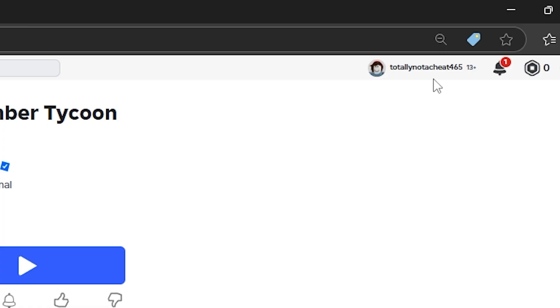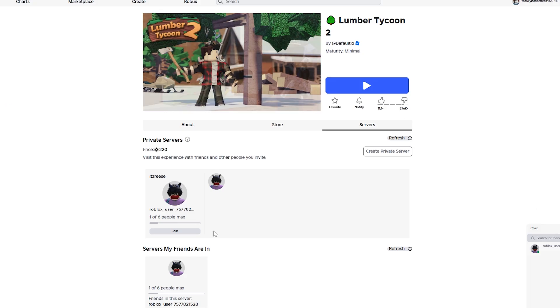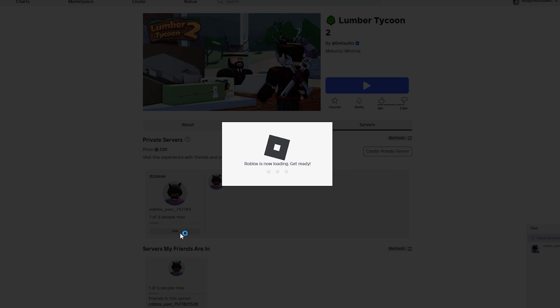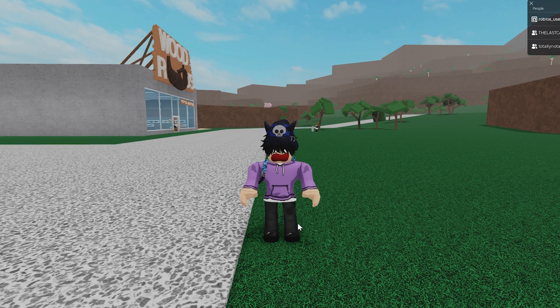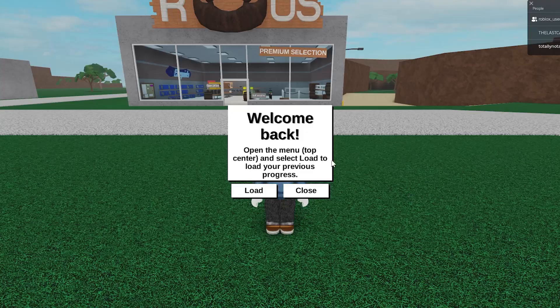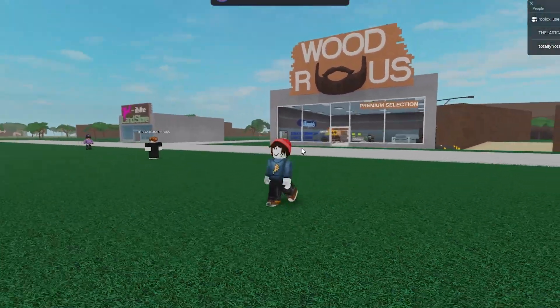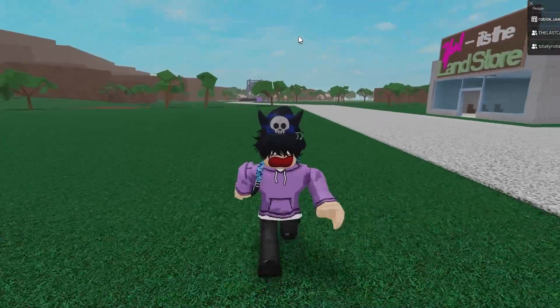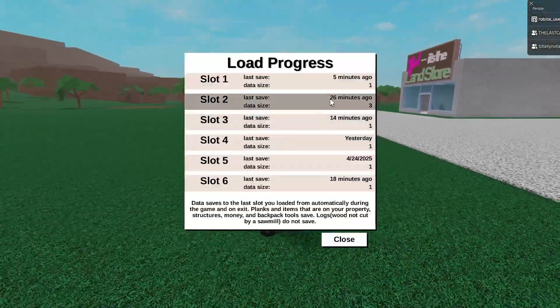We need two accounts. Here's my alt account — 'totally not cheat 465,' interesting name. Since we have Multi-Roblox open, when we press join it's just going to load up the game normally — it would kick you out, but it won't because we have Multi-Roblox. Now I'm loaded in on this account, all on the same device. There's my main, here's my alt. We're going to go on my main account and load the base we want to dupe off of.